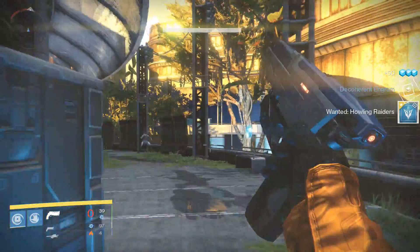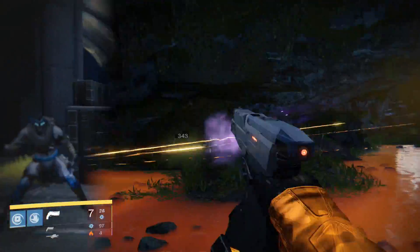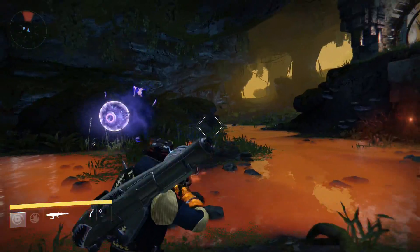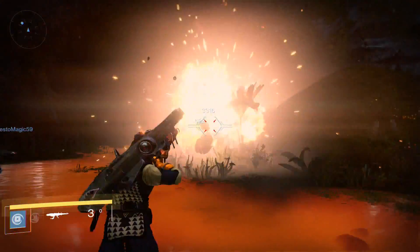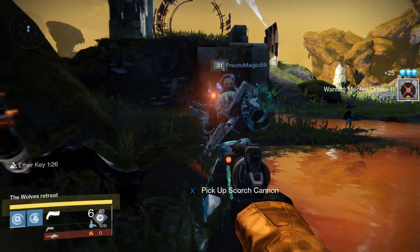The last one is the Mechor Orbix, which is over in the Ishtar Cliffs. It's just yet again another random event — fight off the enemies, and then the Servitor will drop, and then you just have to kill him. Get yet another key, and then find the chest.